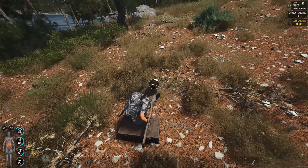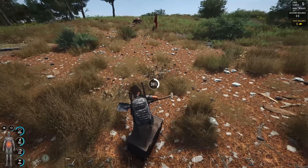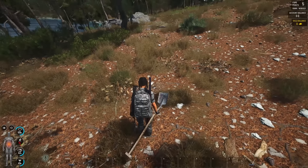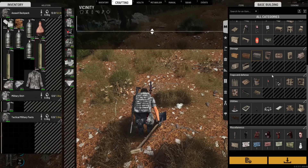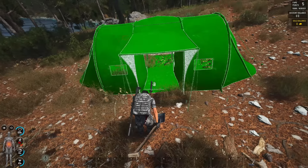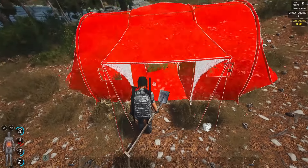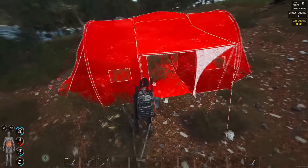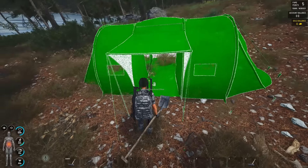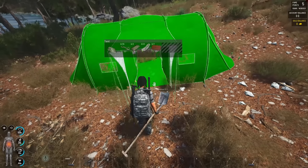That small hole is important — you'll see why in a second. Our chest is buried right now. What we're going to do next is craft the tent, and this is the game changer. I'm doing this on Engineering Advance, so everything needed for that you'll find there. We put our tent on top of the buried chest.